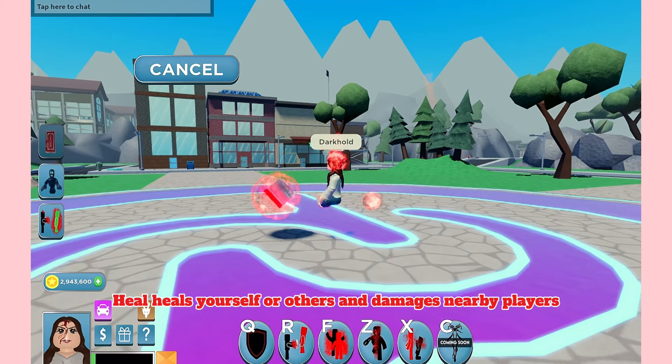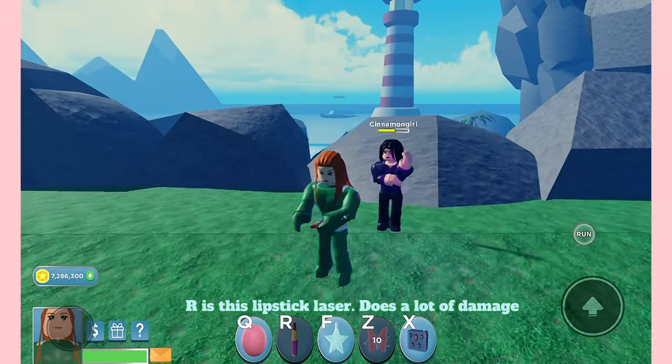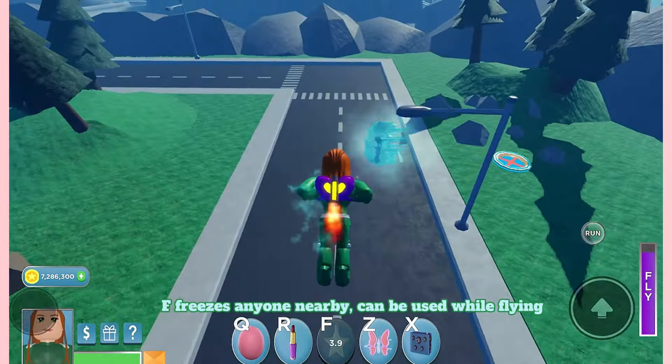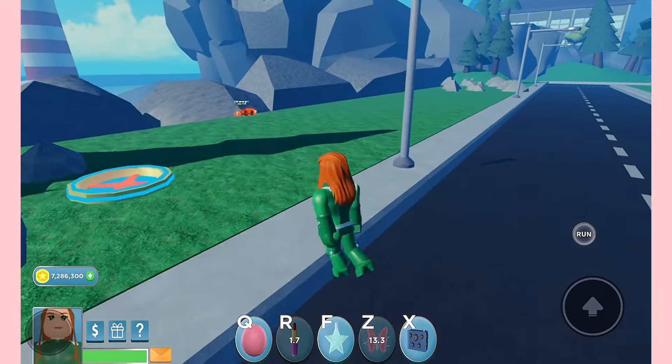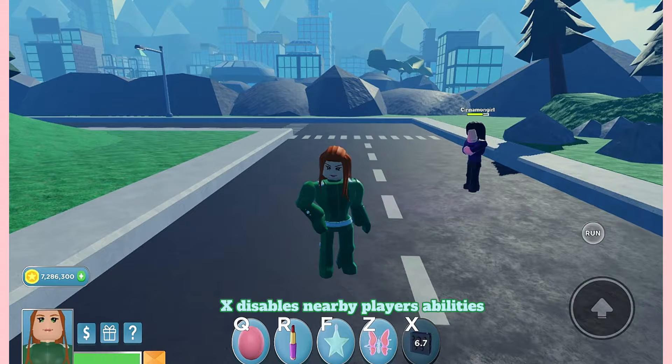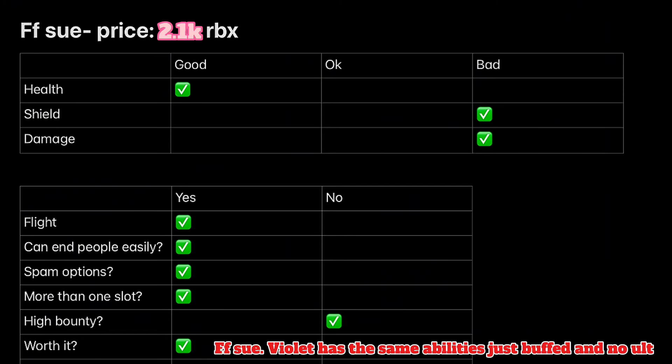Spies Bundle: R is a lipstick laser that does a lot of damage. F freezes anyone nearby and can be used while flying. Z is a fire outburst. X disables nearby players' abilities. Next, FF Sue — Violet has the same abilities, just a bust and no ult.